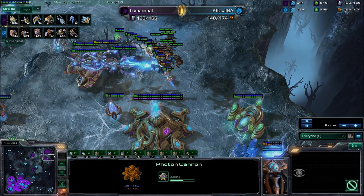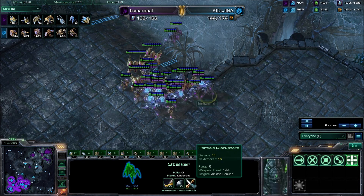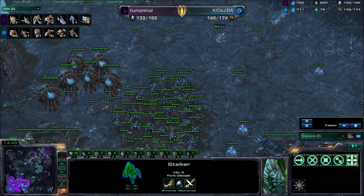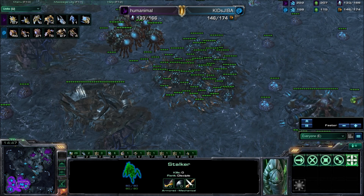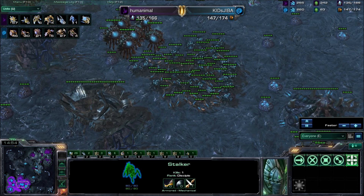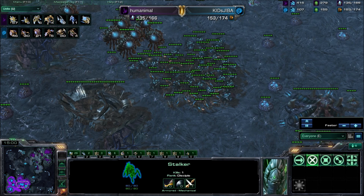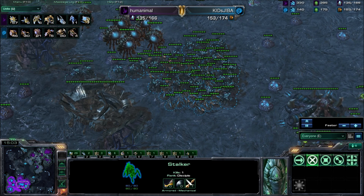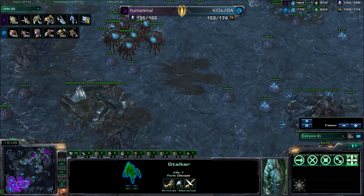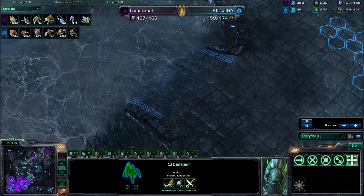I think blink stalkers are an excellent unit in any situation and any matchup. Blink is underused because you don't see a lot of stuff melting stalkers — but you're wrong. Everything in the air is weak to stalkers. The stalker does 15 damage versus armored and is armored itself, which means versus things like phoenixes and mutalisks their damage is reduced, and versus armored air units like battlecruisers, carriers, or broodlords, stalkers deal bonus damage. They're a great all-around, super mobile unit.